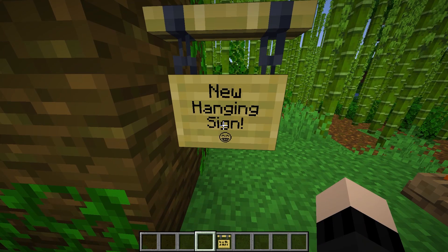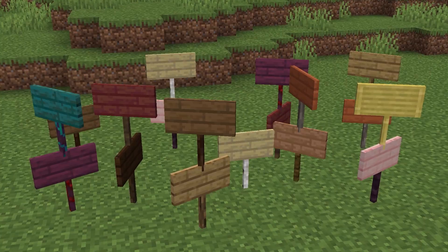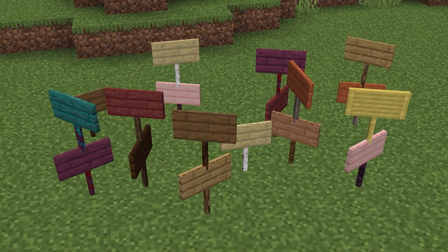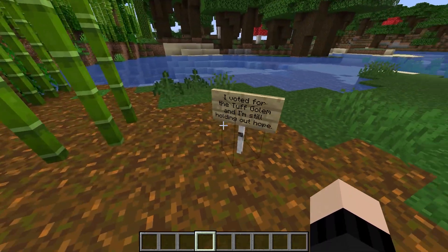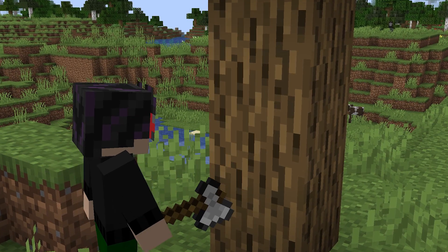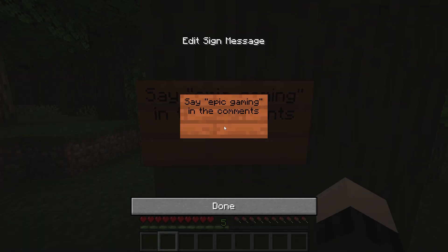Speaking of signs, you've definitely seen the new hanging signs, which you can actually write on both sides of. But you may not have known that the old signs have been given a facelift. You can now edit signs that have already been placed into the world without having to break them, and type on their backsides too. No need to waste your axe durability if you made a small typo anymore — now you can just fix your mistakes with a single click.